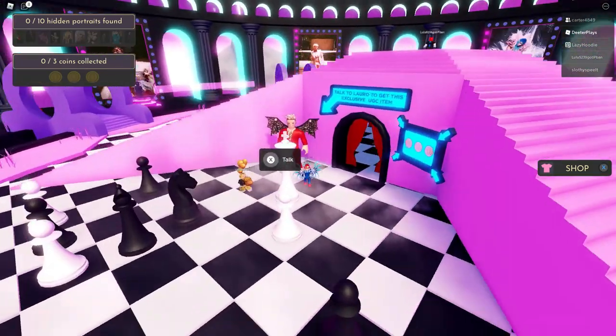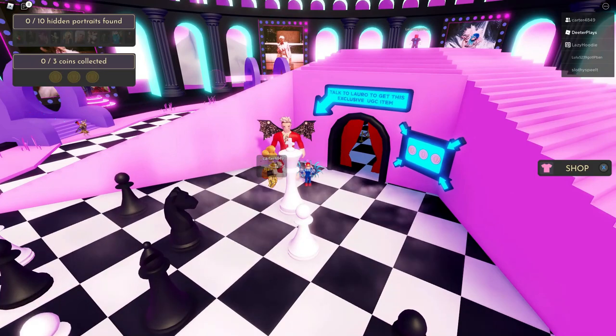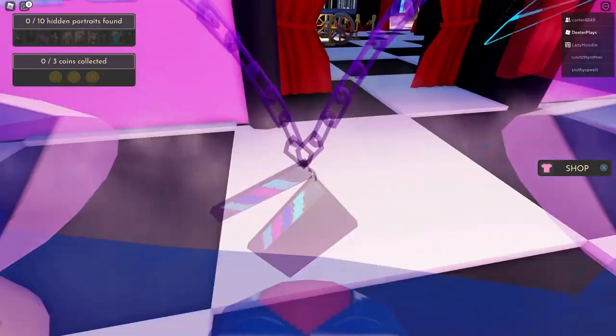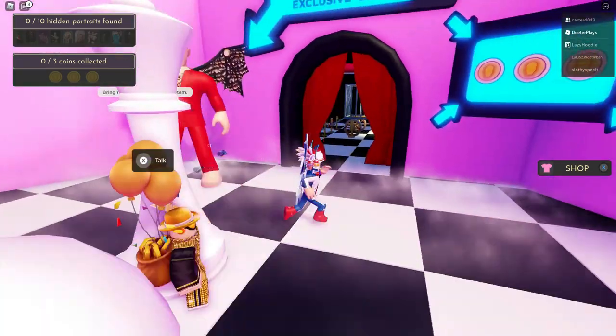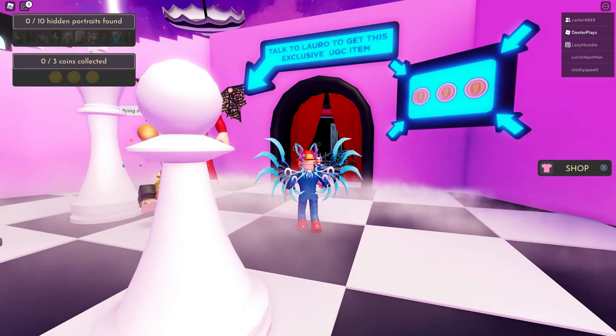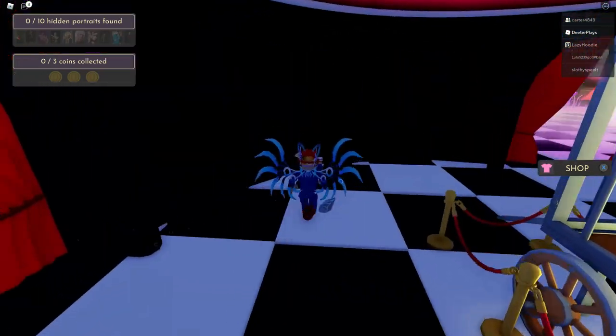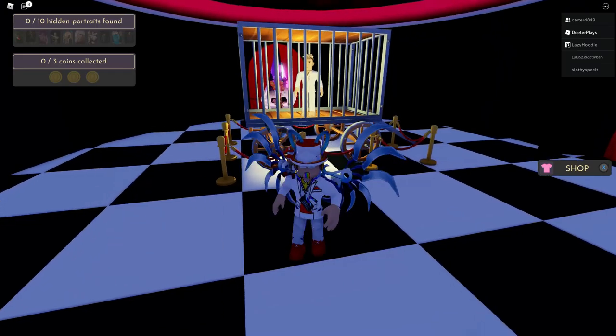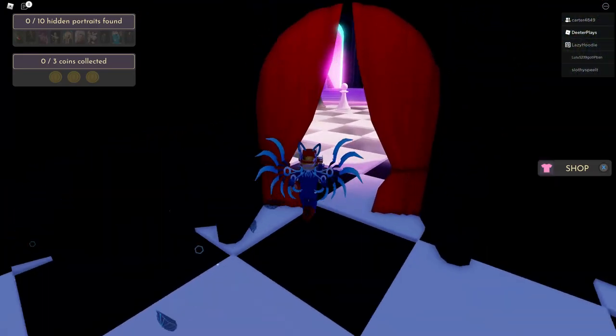In the middle area there's a character — I'm guessing it's Achille Lauro — and when you talk to him, he says to bring him three coins. We'll make a separate video to show where to get these coins, since they might be hidden pretty well. Make sure you're subscribed with the notification bell on to catch that video.